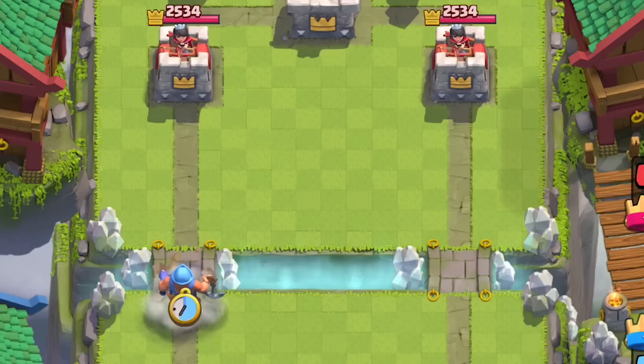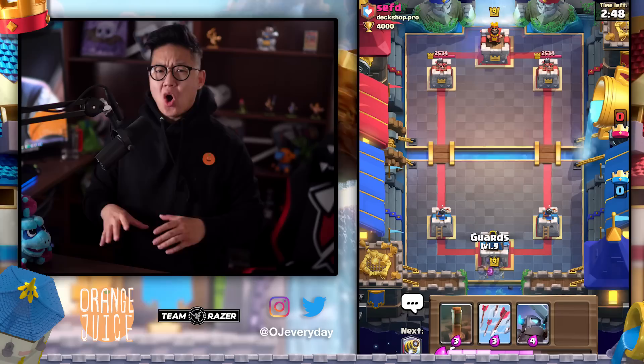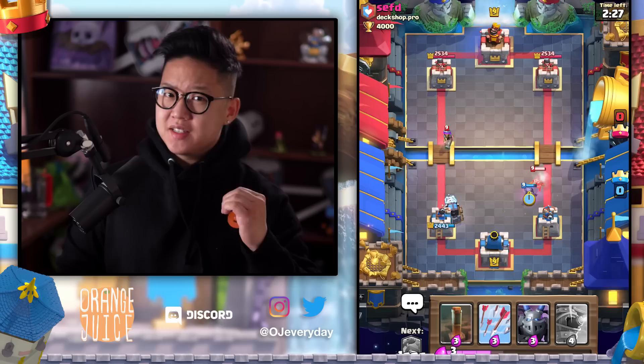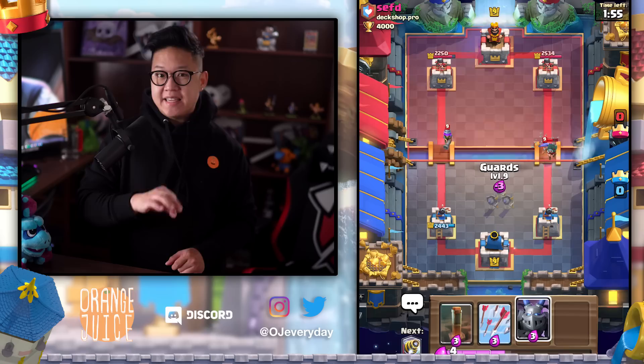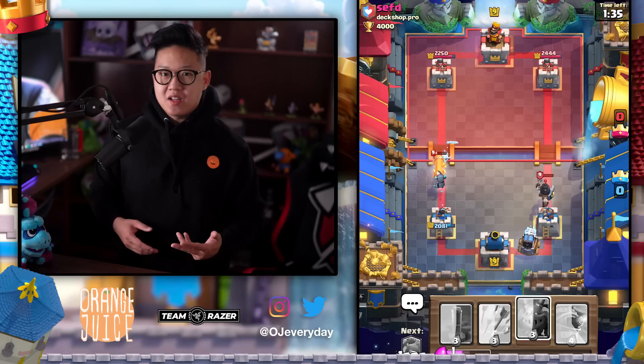Any buildings will easily take care of the fisherman — he doesn't have enough health to take out the princess tower, and not enough DPS to destroy buildings. His ability to switch lanes for big tanks makes a huge difference, leaving all support vulnerable to splash units and spells. He can pull things to the center to get help from both princess towers, and he's another card that can easily activate the king tower. Graveyard decks were nerfed indirectly with the addition of the fisherman's ability to activate the king tower.